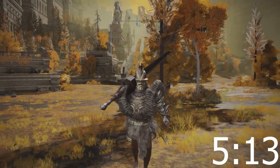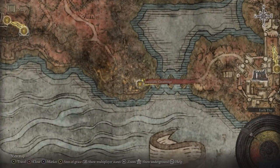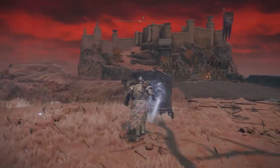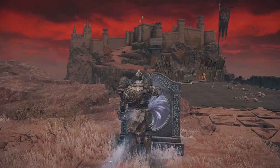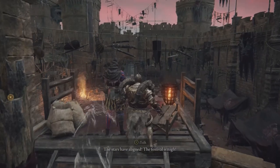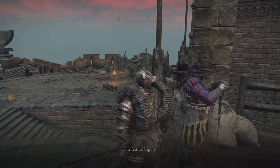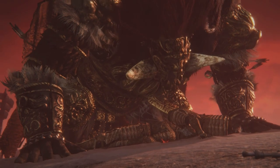If you already know how to get to the Deep Root Depths, you can skip ahead — I'll have a timestamp on screen. For those who haven't made it there yet, I'll take you step by step. First, make sure you talk to Selen to find out about Radahn, then go to Caelid. At the bottom of the map there's a grace called Impassable Greatbridge — go up to the teleporter next to it, which should be active, and travel through it.